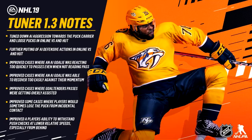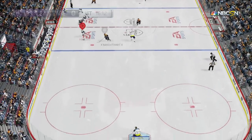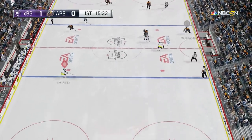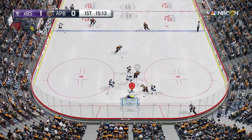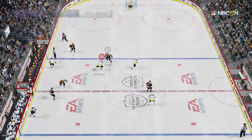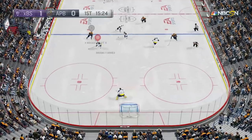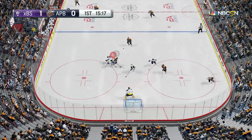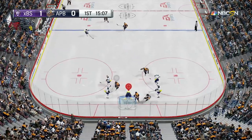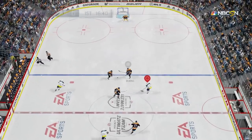Up next: improved cases where players would sometimes lose the puck from incidental contact. Incidental contact is when the puck becomes loose because it touches someone's skate or stick, but that player wasn't using a defensive tool to take away the puck. You'll see here he really only loses the puck at the very end. It's more for those bumper-car situations — four-plus people going at it for a loose puck, all bumping into each other, the puck becoming loose every second. They've toned that down.